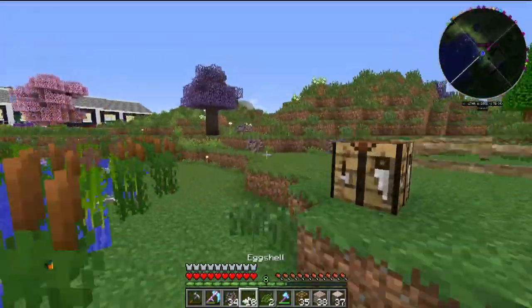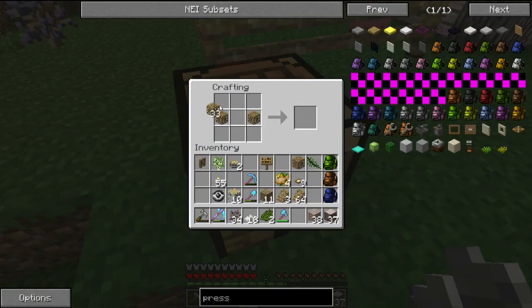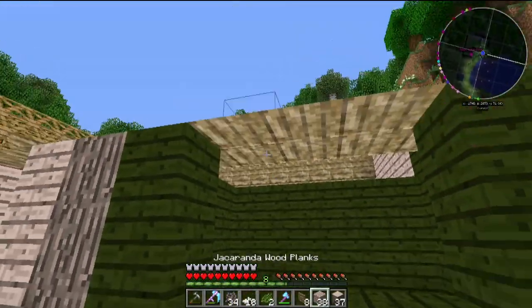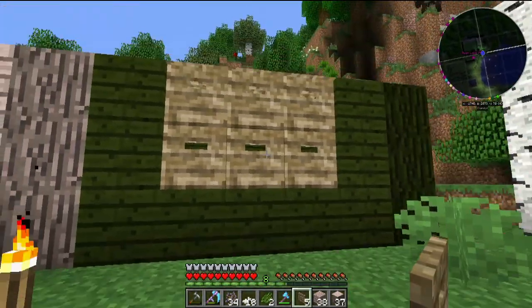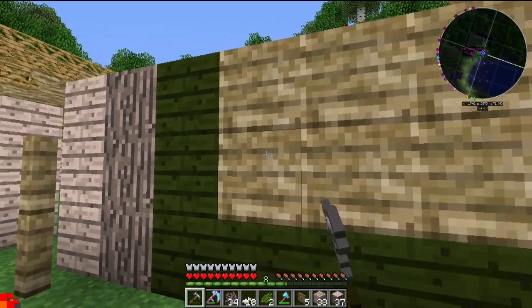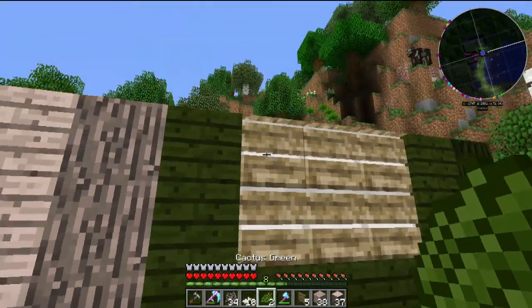I actually think we'll make the garage door now, if I remember how to do it. Not like that - yeah, like this. How wide is it? It's two by three, which is fine. We only need three because it does this, which is awesome. Yeah, that's the one we need and we're going to dye it green.